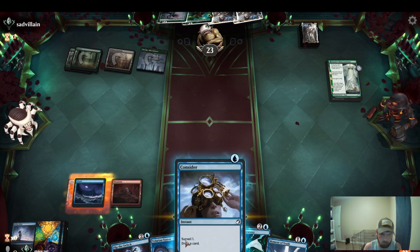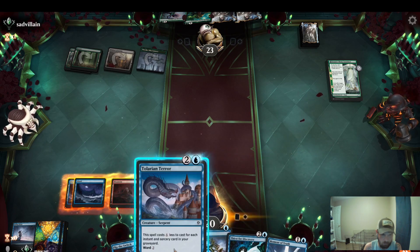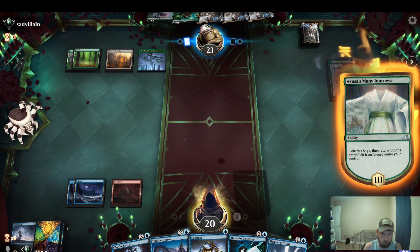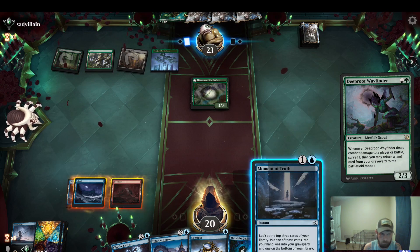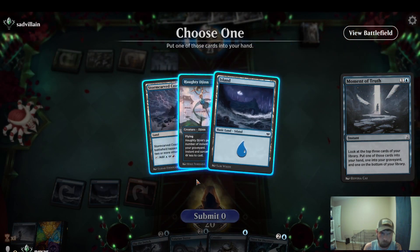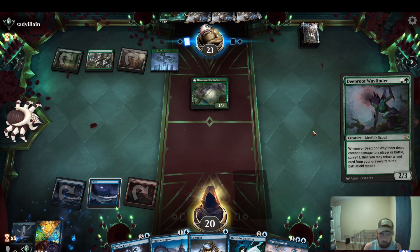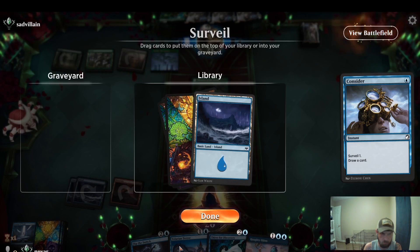Let's play the mountain. Do we want to slam this? I don't want to play it for one mana, we can counter. Let's just wait, get a little cheaper. Let's flip and tap three lands — this Moment of Truth. Graveyard went into your library. We'll go ahead and Consider. Let's see if we can find a land, we can Djinn and Terror. Yeah, that'll work.